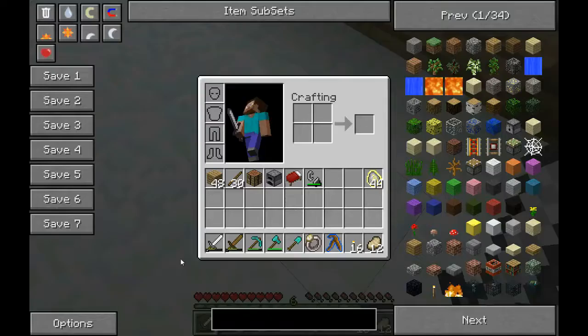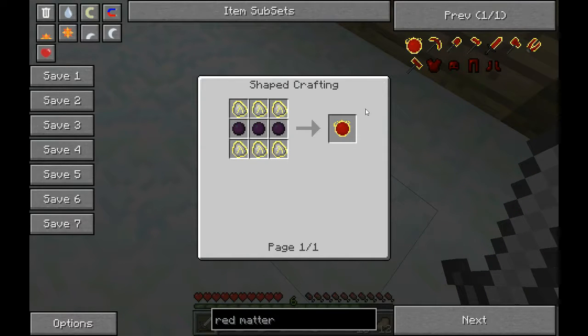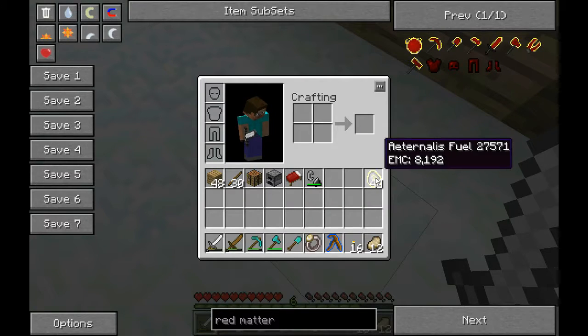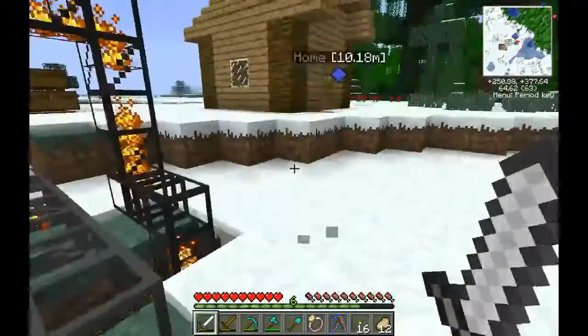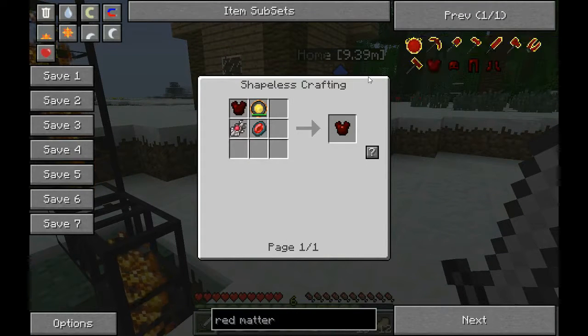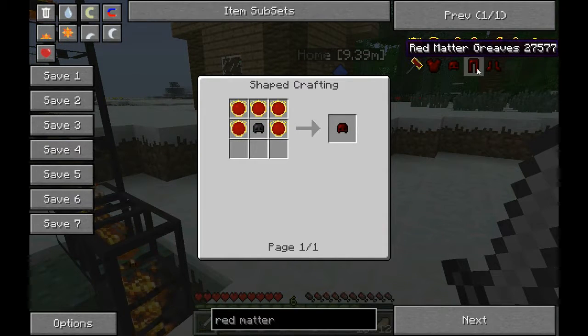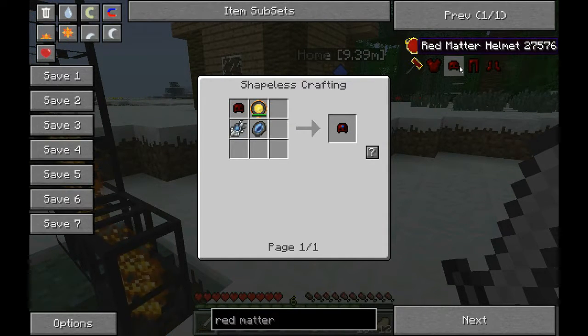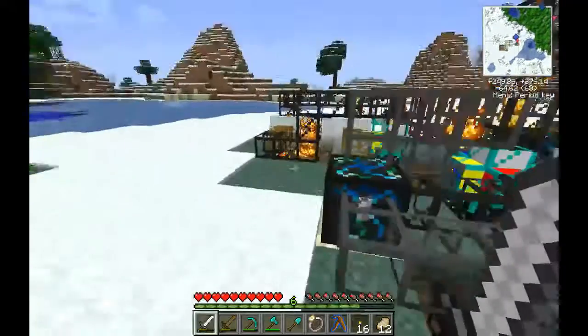Red matter — what do we need for this? This is half a million EMC. We need three dark matter and six Aeternalis fuel. We've got plenty of Aeternalis fuel — dark matter is the main problem right now. We should probably make dark matter armor at some point, but we can't even do that. It requires 24 dark matter, which we do not have anywhere near — we only have one dark matter.